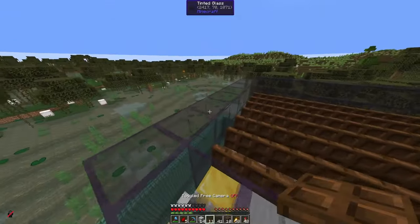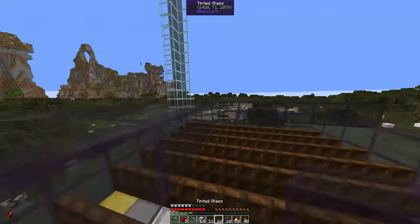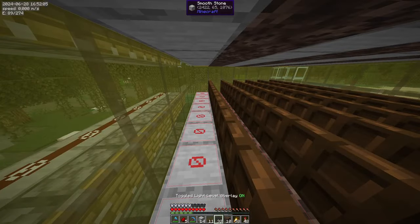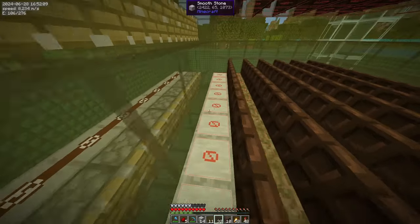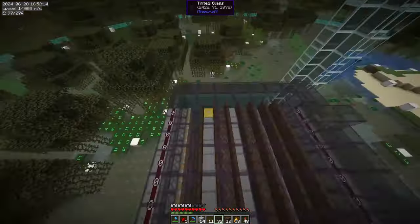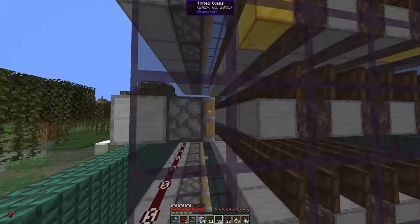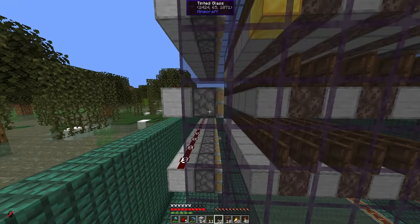Now close the roof. If you check inside you should see a light level of zero everywhere. In mini-hut the red borders mean there is no skylight either. I have also encased the pistons because they become transparent when extended, so this way there is no light regardless of the state of the piston.